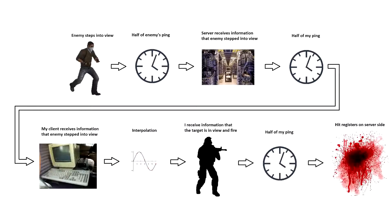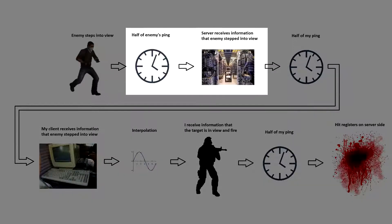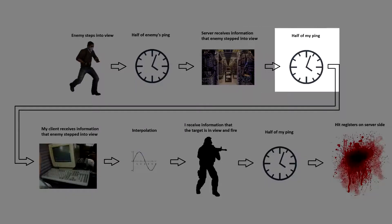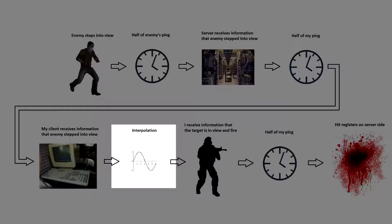First, ping, which is the time it takes for packets of information to travel from a player's computer to the server and back. The enemy walks into my crosshair, and the server receives that information half of his ping later. The server then sends that information to my client, which takes half of my ping. Next, interpolation, which causes me to see the enemy after an additional tick.